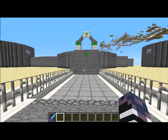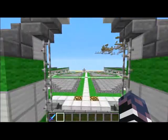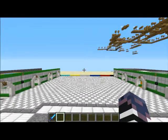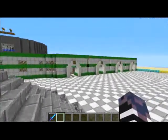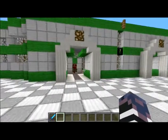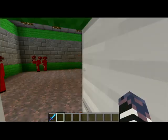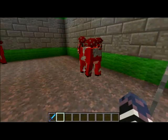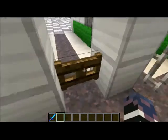Our first room right here is our main food source — the Mooshroom Farm. Yeah, that's pretty much it.